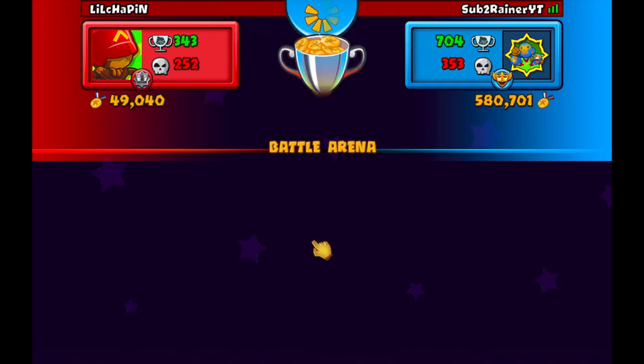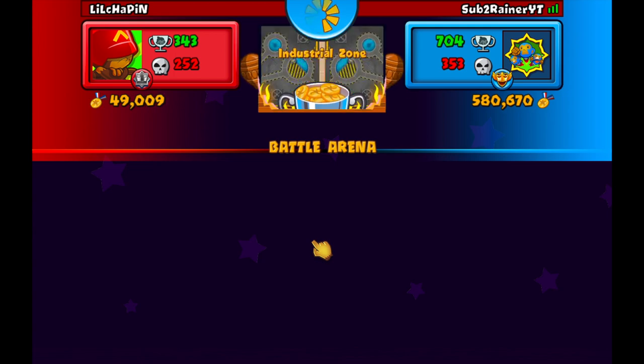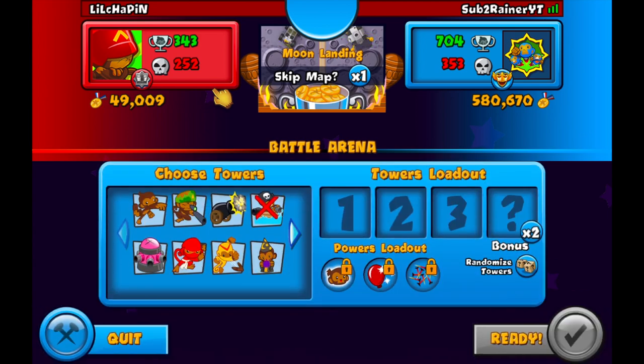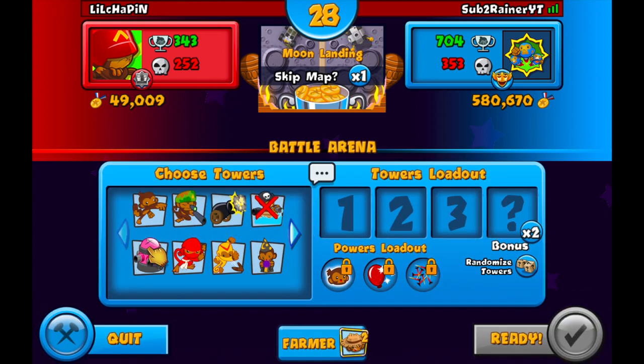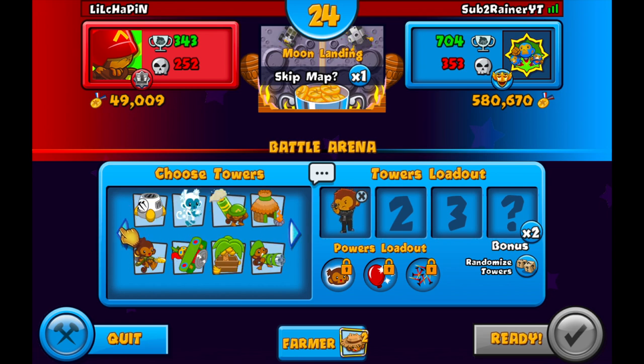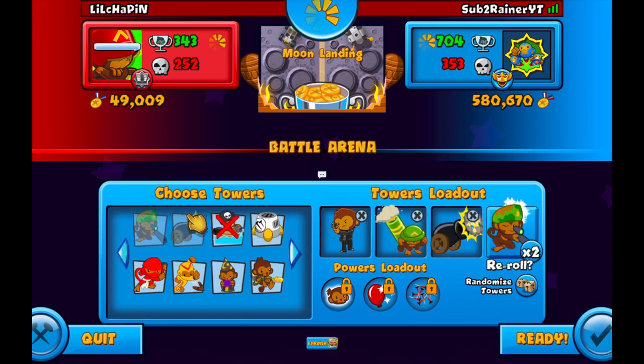We're up against Lil Chapin — a pretty average CC player. We're on moon landing which is good for attack but also works for Cobra. Actually, we skipped and got Interchange — this is a perfect Cobra map, one of the best Cobra maps. I'm really glad we got it, so I'm going to go Cobra Mortar Bomb.